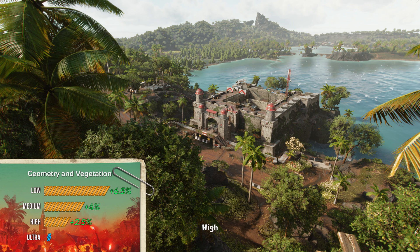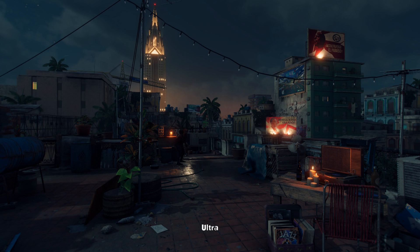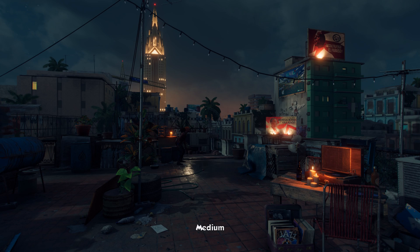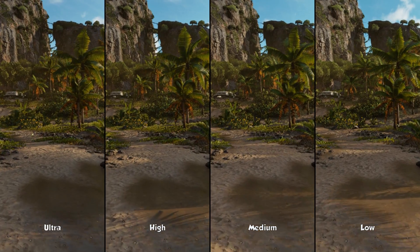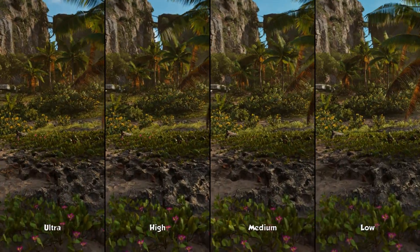Geometry and vegetation mostly affect smaller vegetation like grass and bushes. High is the best option here, since on medium you start losing patches of grass and geometry/vegetation pop-in starts being really bad.